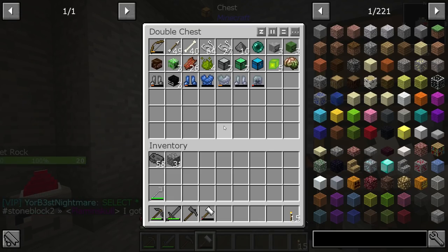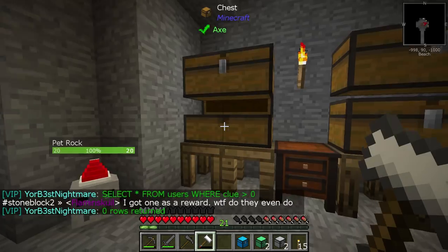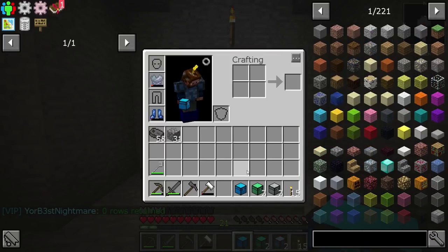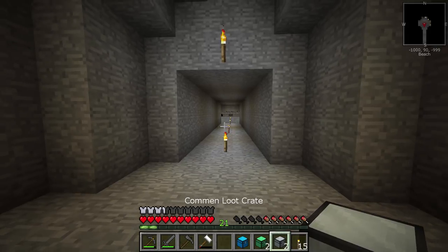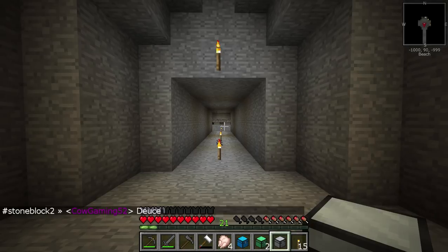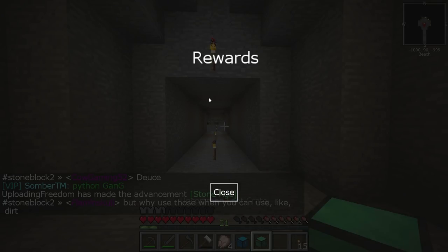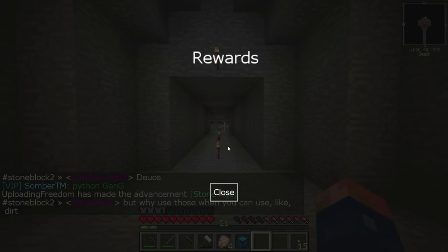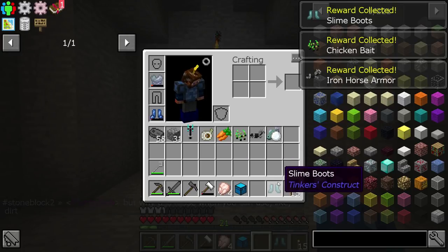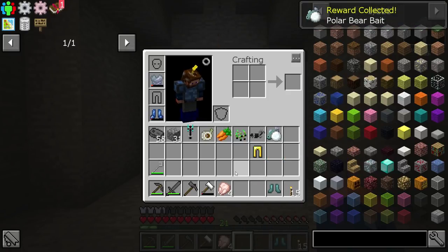I went ahead and killed a few mobs, and in doing so I ended up getting loot chests - these basically replace loot bags. When you open them you get a little reward screen that tells you the items you got. We got slime boots from one, and a pair of gold boots from another.